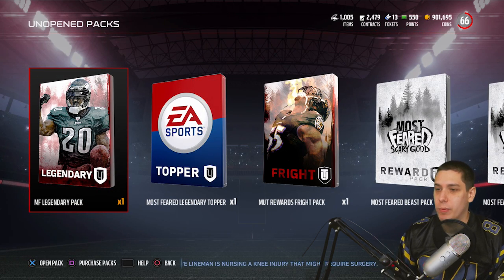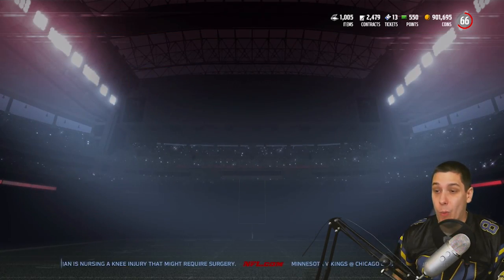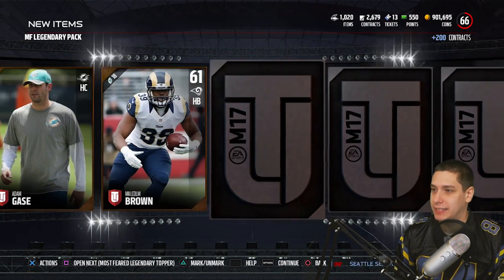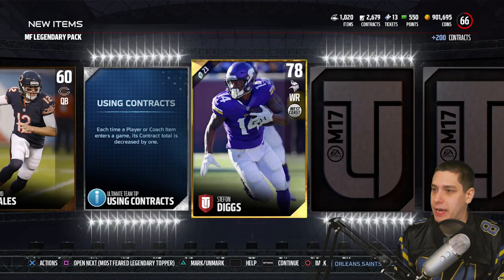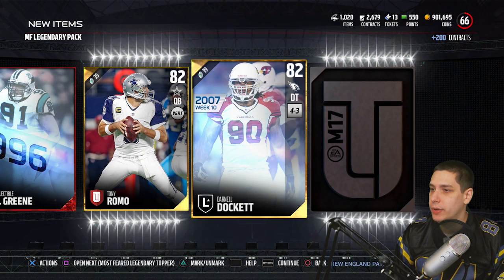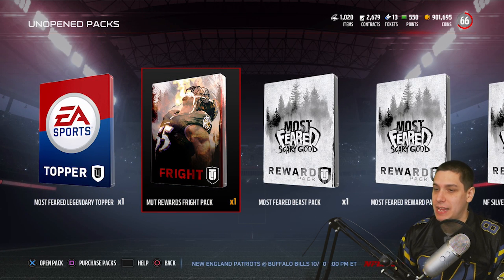Let's go back and look at what we still have to open. We've still got one legendary pack, the topper, and some other packs. We've got a Fright Pack, a couple of standard silver ones, and a gold one at the end. One more legendary pack — let's see if Randy Moss is in here. We get another Emmitt Smith collectible. We've got a couple of those now, so we'll have to sell one of them, but I'd really like to actually make that Emmitt Smith. We keep pulling Gabe Jackson. We get Arian Foster, a retired player, and another Kevin Green collectible. Tony Romo, Darnell Dockett, and the final player for the legend packs is Lamar Houston.